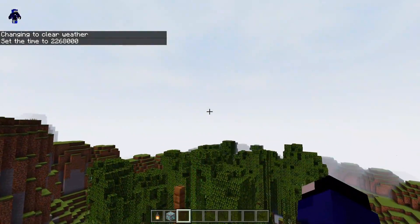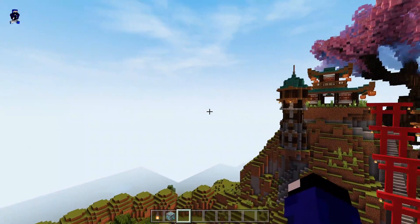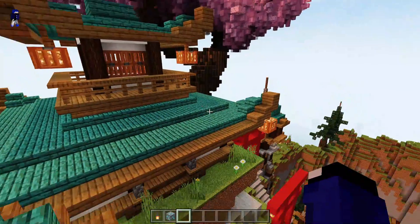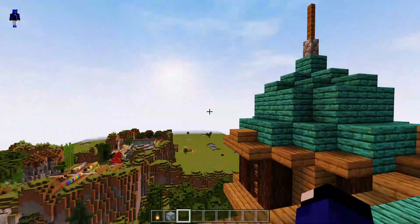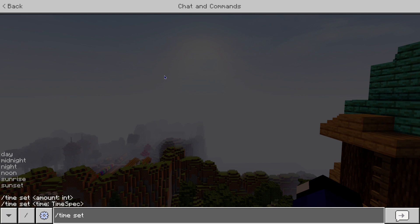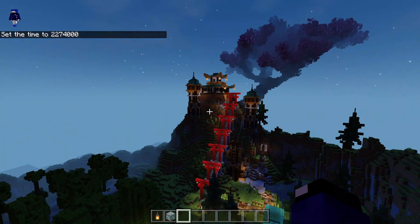Untuk hujan udah, sekarang kita coba untuk sunsetnya guys. Kita coba naikin render distance juga. Kayaknya sunsetnya agak lama, nggak tahu kenapa. Kita coba time set naik aja ya — eh sunsetnya pas naik... udah kelewat guys ya. Oke pokoknya sunsetnya lama banget, kita udah di malam. Wow, cakep banget sih map Jepannya.